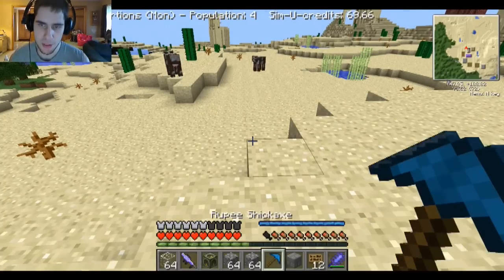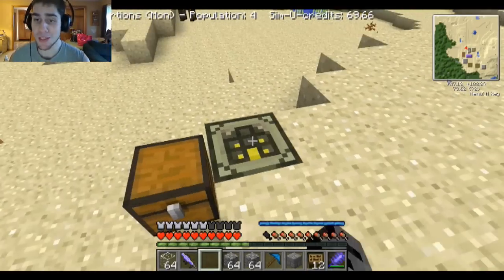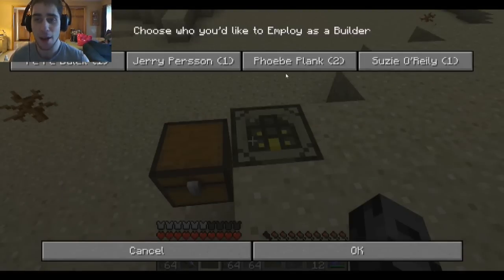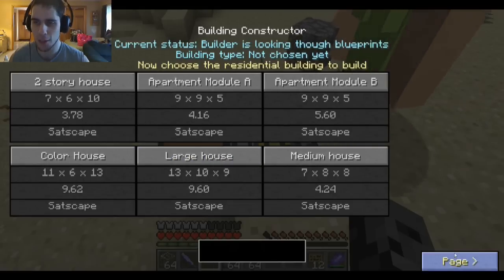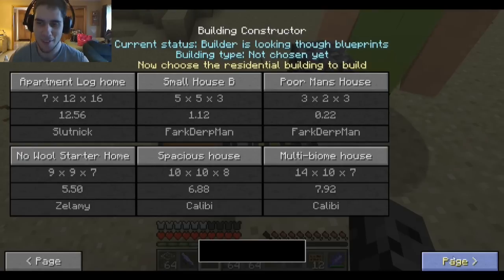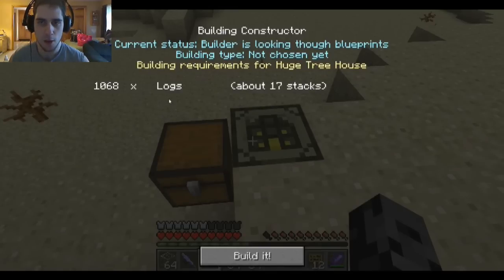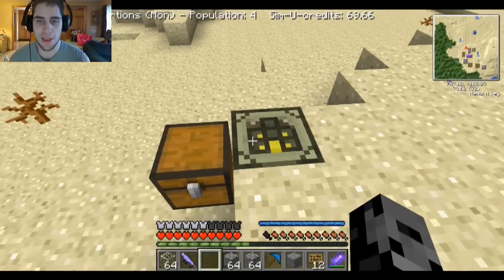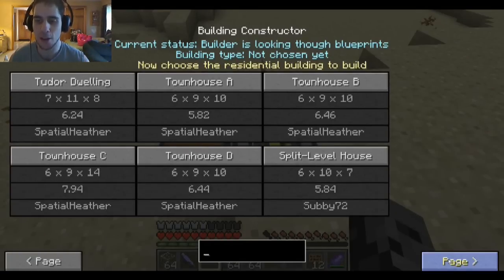I'm gonna put this down, hire someone, and build something massive right there. I don't know what we're gonna build, but I'm excited — I hope you are too. We're gonna hire Phoebe Plank, she's our best builder. We're gonna choose a building — going with residential because there are a lot of good huge residential ones. Way down the list — I'm looking for a huge one. Oh, these are huge — huge treehouse, 60. I don't even think I have 64. Maybe not yet on that one, since I don't happen to have any logs on me.